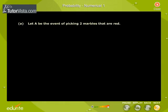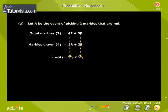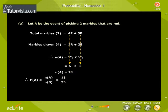Case 1: Let A be the event of picking two marbles that are red. Two marbles can be drawn out of four red marbles in 4C2 ways, equal to six ways. The remaining two marbles must be black and they can be drawn in 3C2 ways, which is equal to three ways. N of A is equal to 4C2 into 3C2, which is equal to six into three, equal to 18. Therefore, P of A is equal to N of A by N of S, equal to 18 by 35. Therefore, the probability of picking two red marbles is equal to 18 by 35.